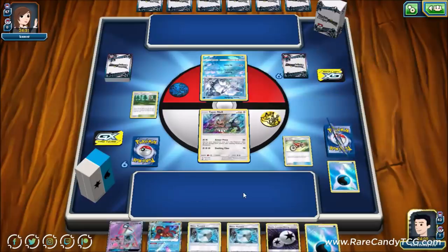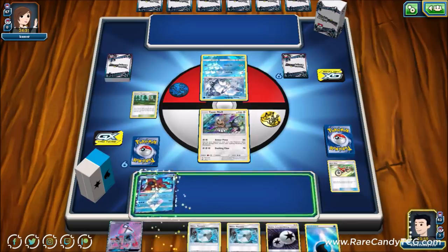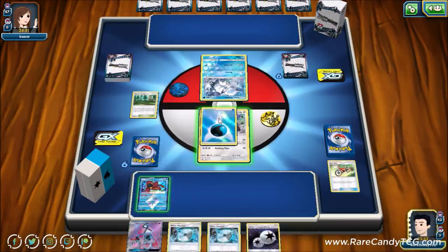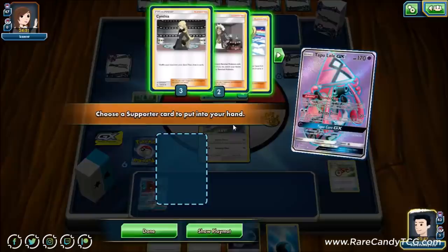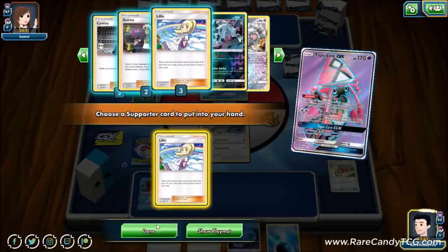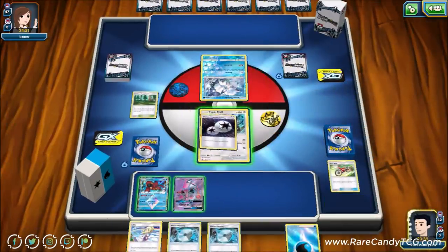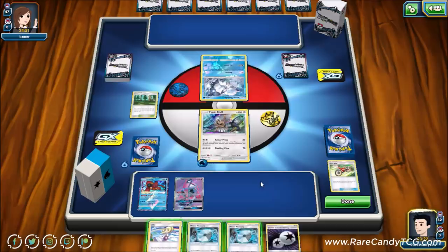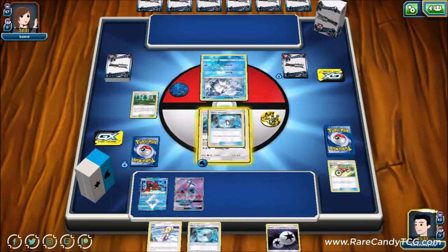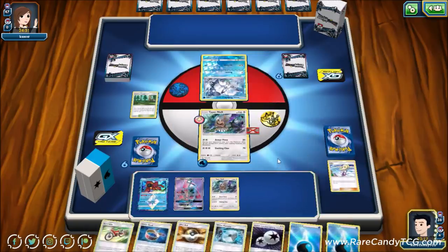Sequencing matters — using Viridian Forest first then Acrobike took a card out of our deck, reducing odds of hitting what we wanted. We grab Tapu Lele for Lillie, and even though we don't know the matchup, we put down Water Memory and attach a water energy — actually switching to Water Memory since our opponent could play Enhanced Hammer. We Lillie and find another Type: Null — a pretty good first turn overall.